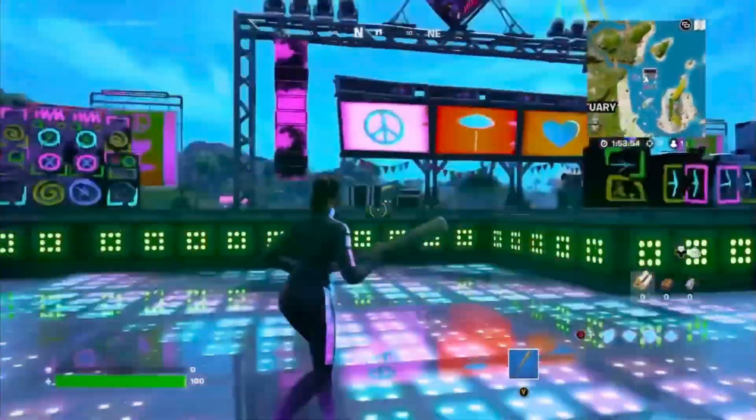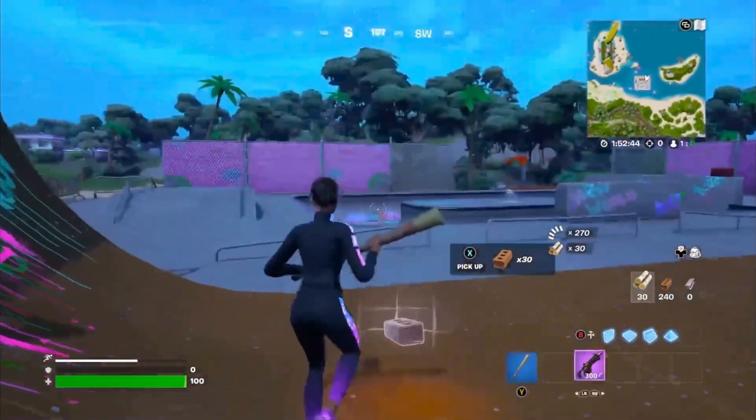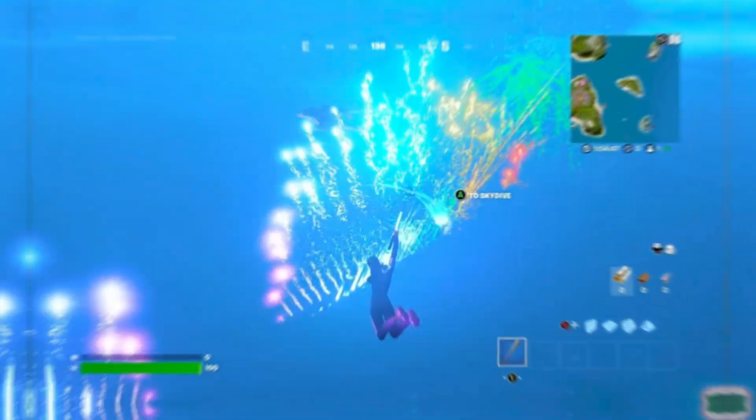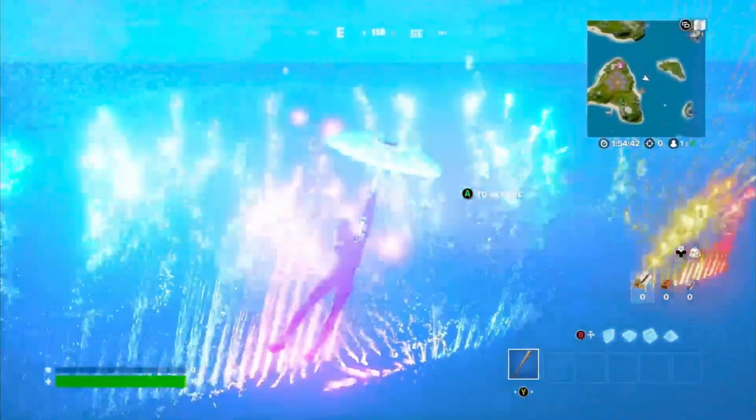This stage could also be where the Juice WRLD concert takes place. The skate park looks really nice, but it's unfortunate that Epic scrapped the skating mechanic. Also, every few minutes on the east side of the map there is a big firework show.